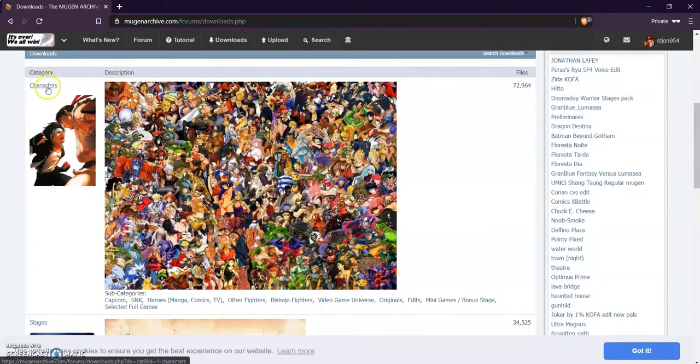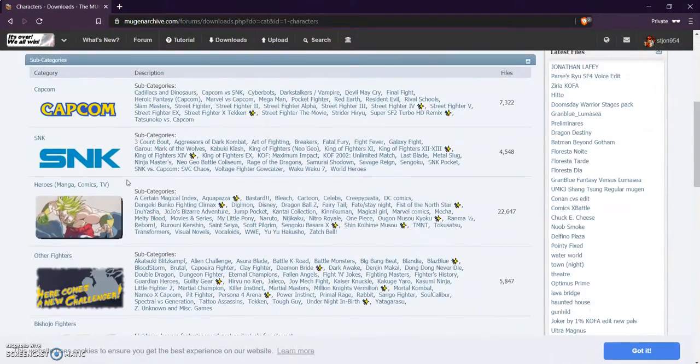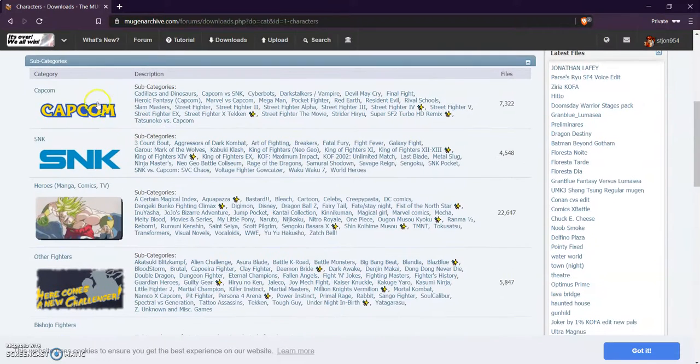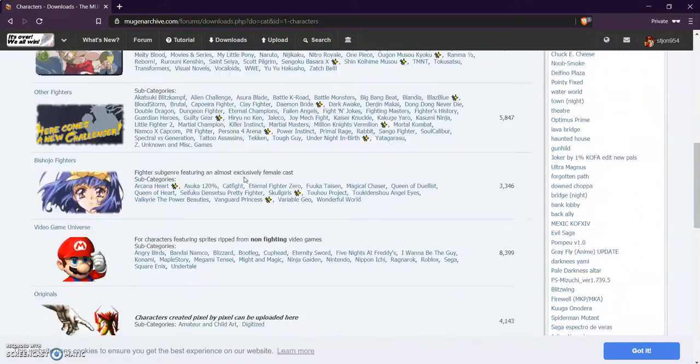Let's click on the characters category. It breaks down the characters into subcategories. For instance, Capcom has its section for Street Fighter characters, Mega Man and Capcom-related characters. We have heroes such as manga and comic TV heroes — Dragon Ball Z, Pokemon, Digimon, all that stuff and so forth.